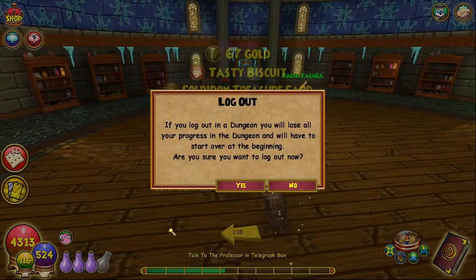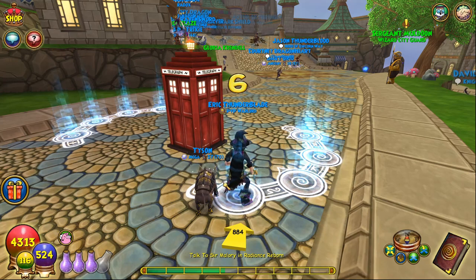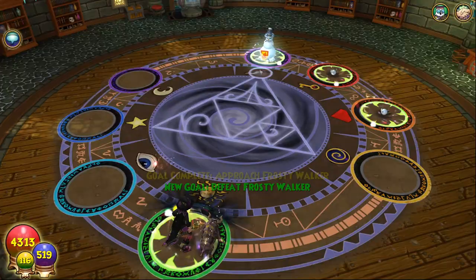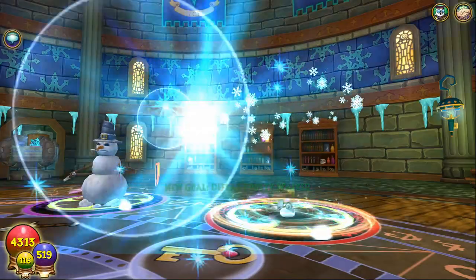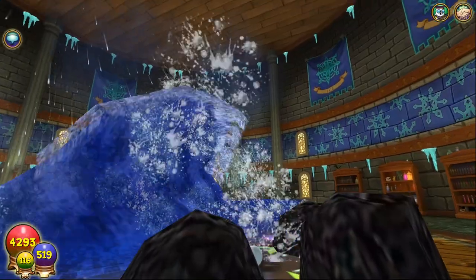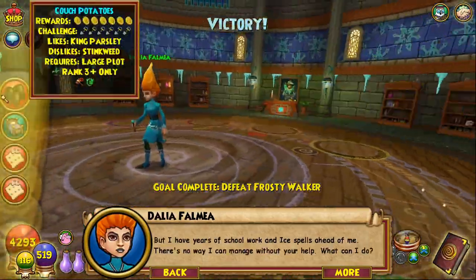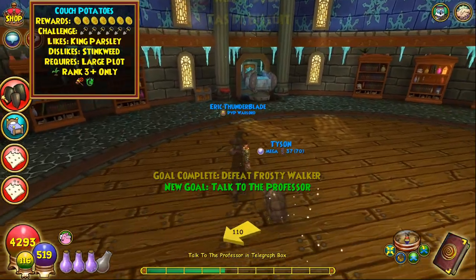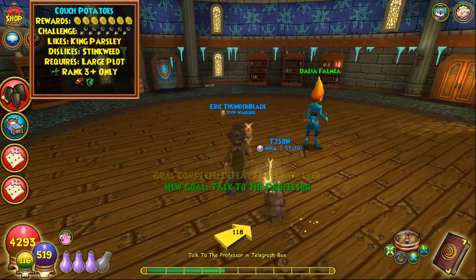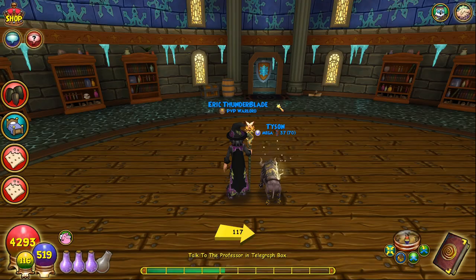Eight runs done, nine runs done with nothing. Then on run 10 — there we go, one couch potato! So out of 10 runs I got one couch potato. If the drop rate really is around 10%, that's actually definitely higher than Grizzleheim mobs, and it only took around 1,000 seconds to do 10 runs.